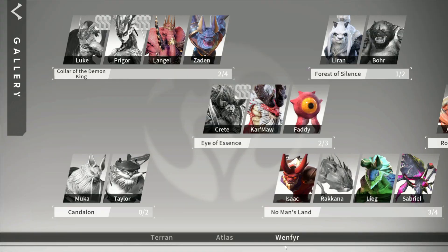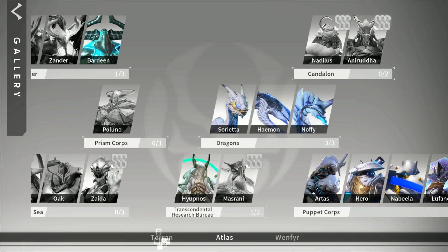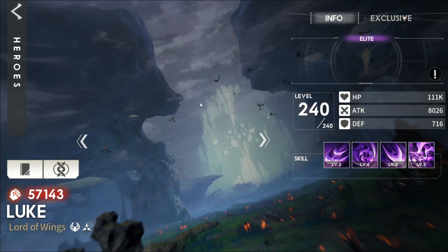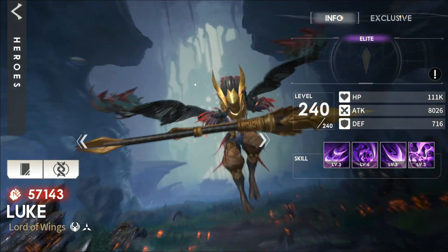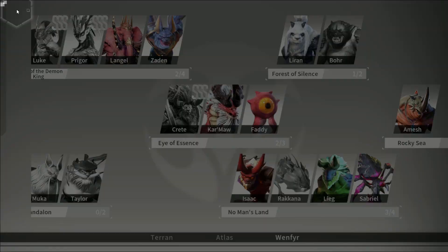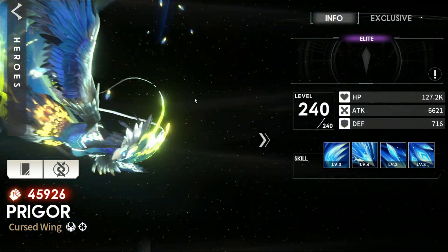Starting off with the heroes we can collect: these are the monster type race, then we have Atlas the alien type race, and Terrans which are the humans. Look how crisp everything is — even the combat and all the UI. Everything is just so damn crisp in this game. It looks amazing. This is going to be one of the top games of this year easily, based off the looks and the type of game that it is.